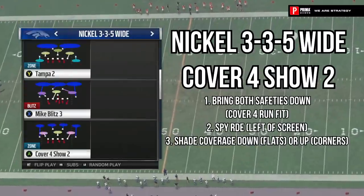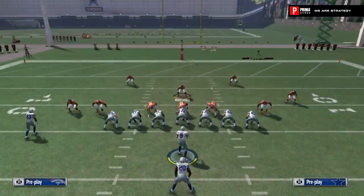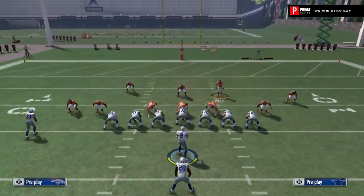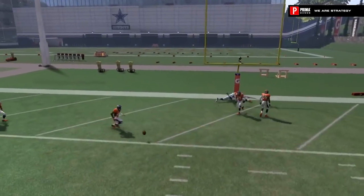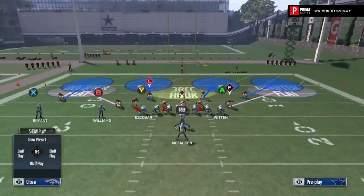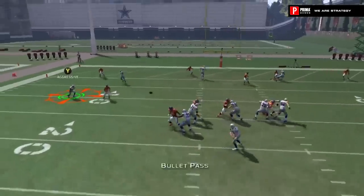The red zone is an extremely hard place to score the football in Madden and in real life. So what we're going to do is choose a nickel package and a Cover 4, which has both safeties in the run fit, so they're going to respond to the run much better. We're going to spy our defensive end in this Cover 4 Show Two to protect against the scrambling quarterback. From there, we need to predict: does our opponent want to go to the corner — in which case we shade coverage up to make sure we play the corners — or does our opponent want to go to the flat, in which we shade our coverage down and turn those purples into hard flats to help pick off anything to the flat, such as a hitch, a smoke, or a flat route.